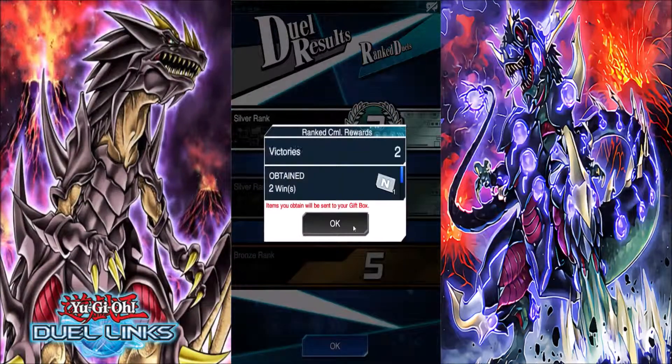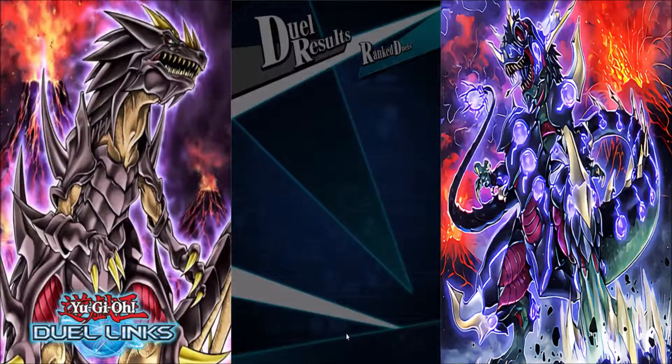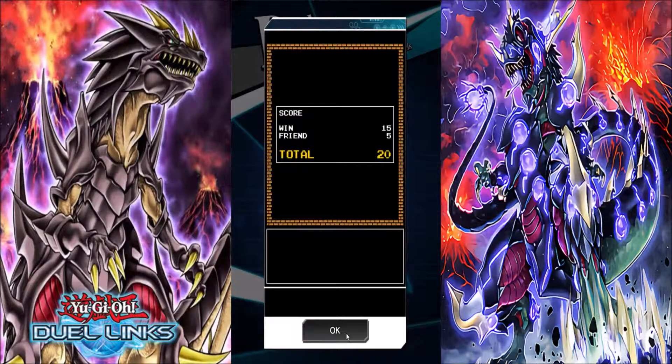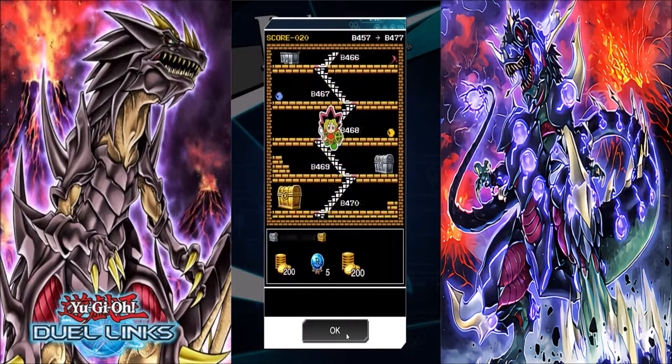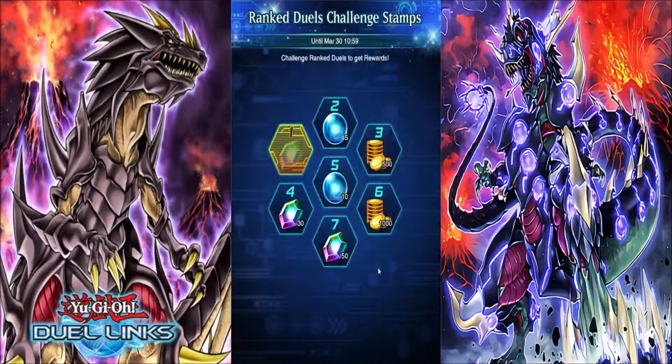We're going up to Silver Ranked, another 20, which is nice — that really helps you get down to the next floor pretty quickly.